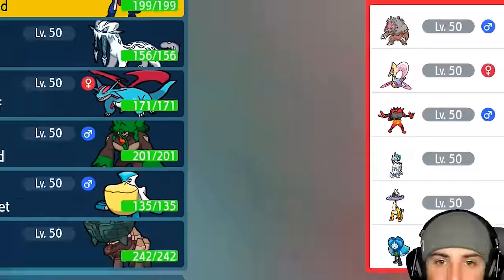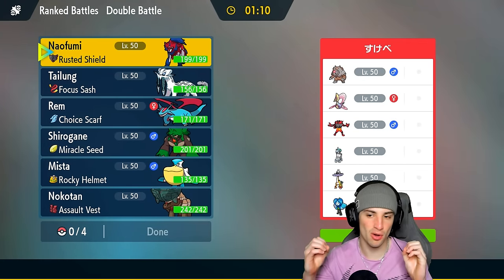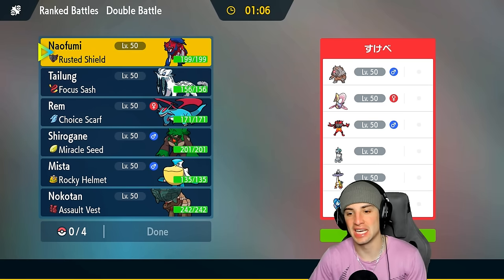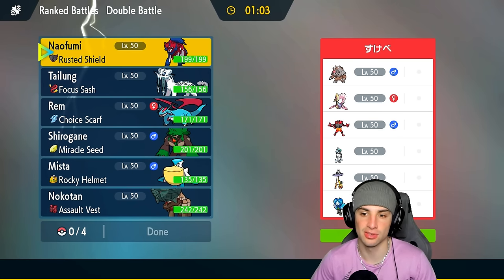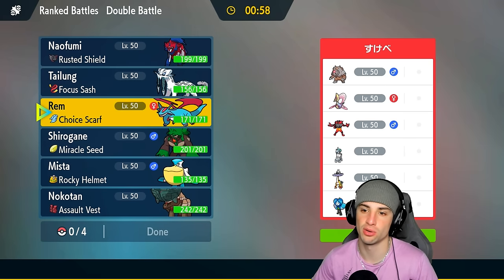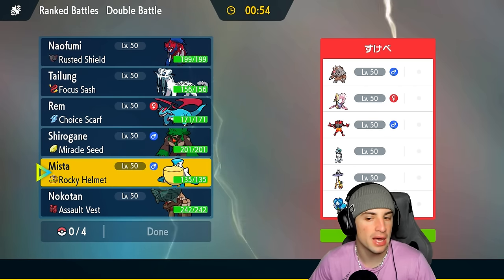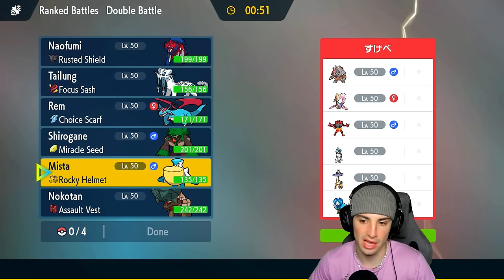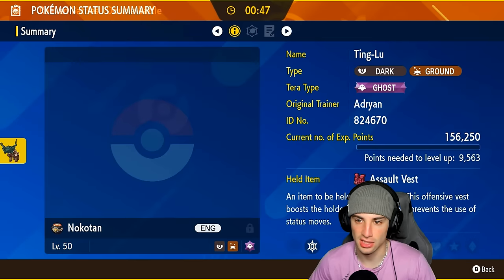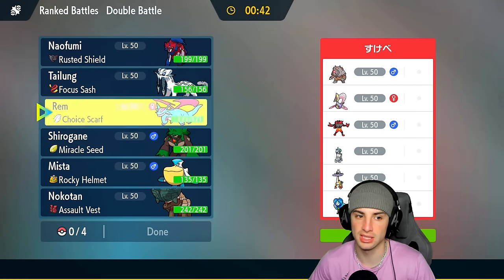It's a brand new month, brand new season — we are starting 0-0, looking for our first win. We're going up against an Ice Rider Calyrex Trick Room team with Ursaluna, Cresselia, Incineroar Raging Bolt, and Wellspring Ogre. Trick Room is going to be a bit of a problem, but they have a lot of special attackers. The only real special attacker is Ursaluna, so I'm considering whether to bring Tinglu. Intimidate is going to be good — I might just want to lead Salamence here.